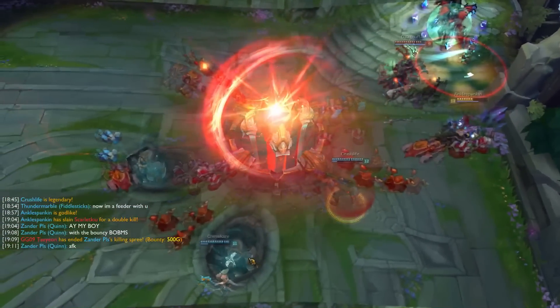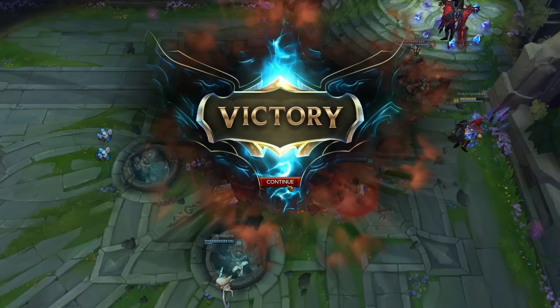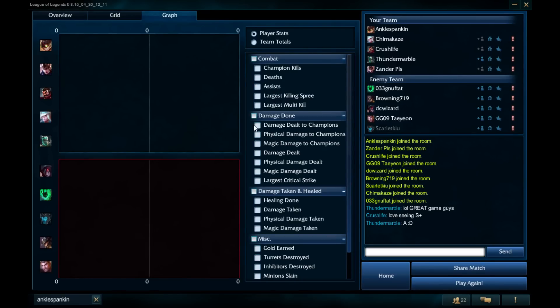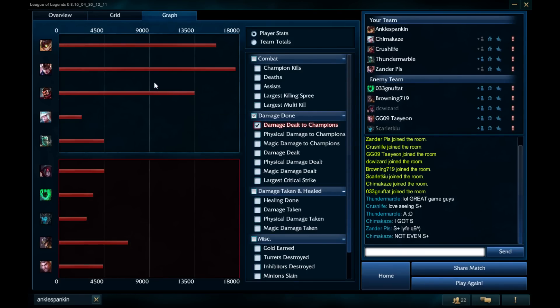I was so close to ulting their base — I know it's BM, I know it's BM, but I just wanted to ult their base because the ultimate looks so cool in this skin. That'll be 8-0 and 6, 148 CS — could have done better on the CS but still not bad. Looks like we did pretty well — S Plus rank! Xander with three of the team's four deaths, good lord. Looking at the damage — Xander beat us by a little bit but overall all three of us did massive work.